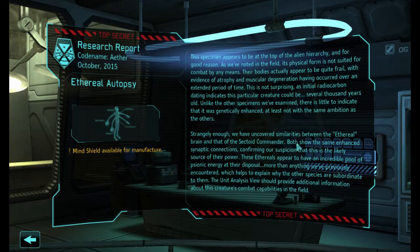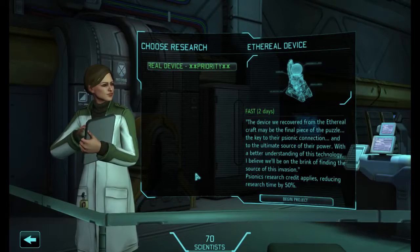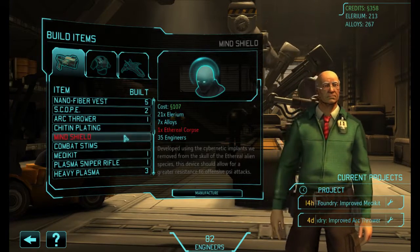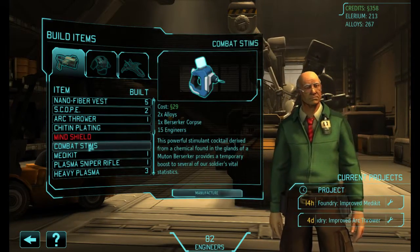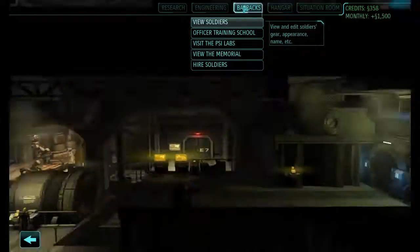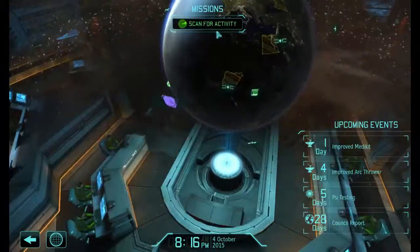Ethereal brain, the sectoid commander - the units are supposed to be completed in the field. Engineering, build by items - mine shield, needs an ethereal corpse. I'm assuming that is an extra piece of kit I have to carry around with me. I'm not too keen on that, but possibly someone I could give it to psychically should we recruit one. But let's get our improved med kit.